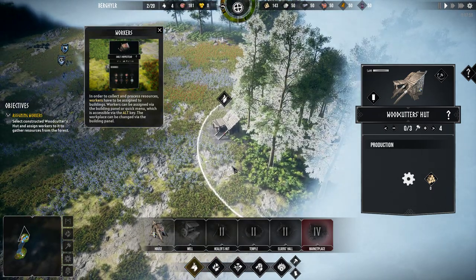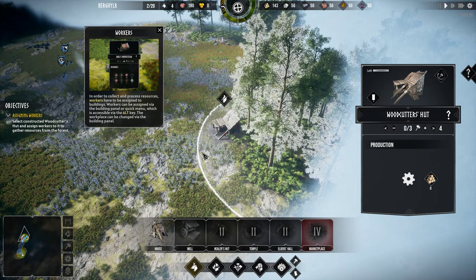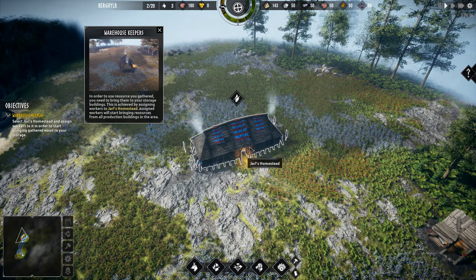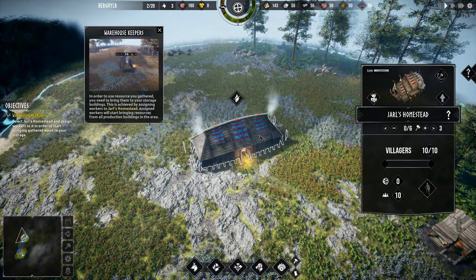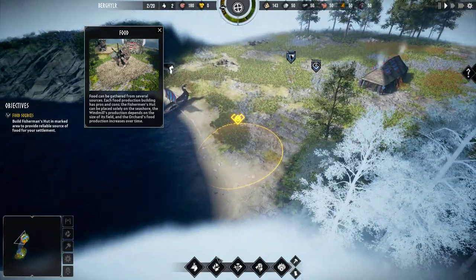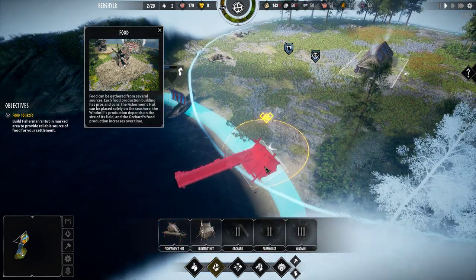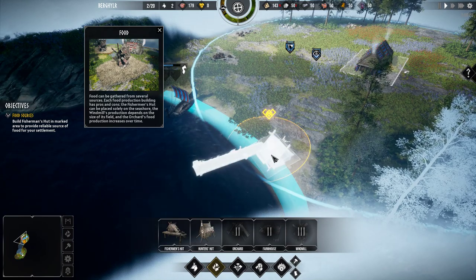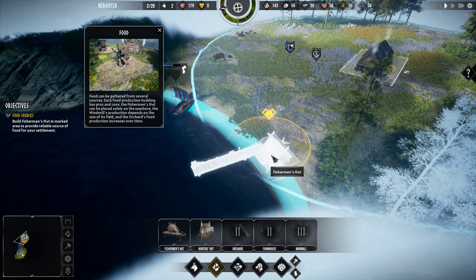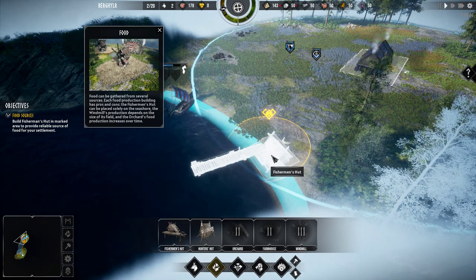Workers have to be associated with the building panel, or use the alt key. So we want to assign some workers. We need to assign some workers to the Jarl's homestead and get food — that makes a lot of sense. There's a green bar. Fisherman's Hut can be placed on the seashore; windmill production depends on the size of the field; the orchard's food production increases over time.